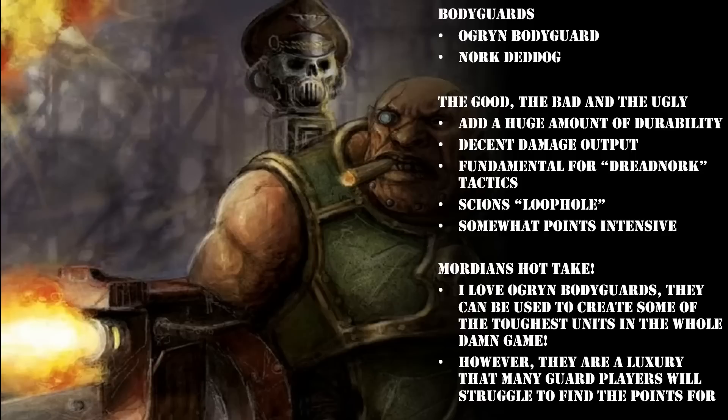At the same time, if you're ever getting hit by anything less than Strength 5 like a load of Bolter shots, it's still Toughness 5 as well. And if all goes to plan, pretty much anything will just bounce off. Even if Nork goes down, as long as the Medic is still alive you can use the Battlefield Surgery stratagem to get him back up and start the whole process all over again — because Battlefield Surgery returns the character on full wounds. If you are taking a Bodyguard, the main reason you should be doing so is to build a Dreadnork.